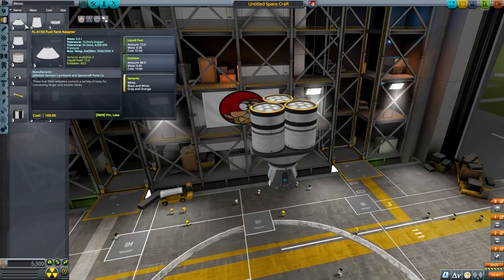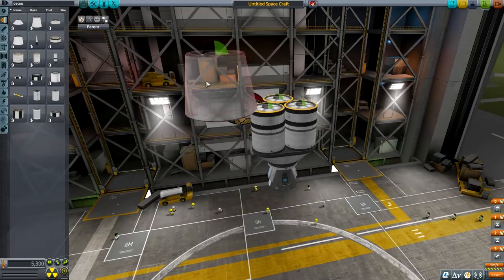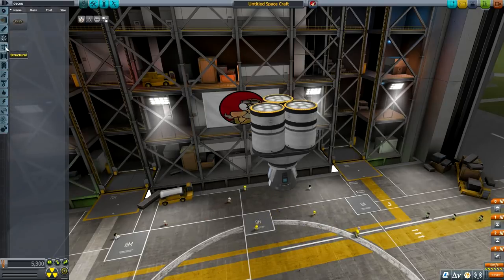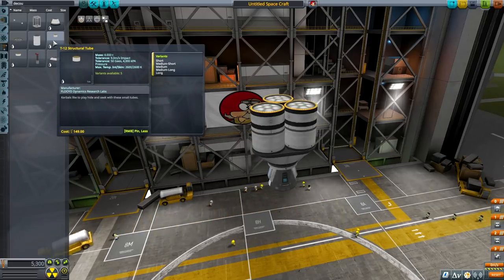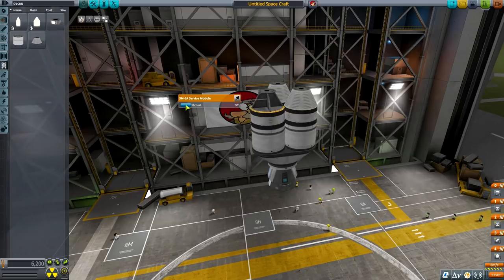So here we go — some tanks. Then we need the tank adapter. Is there no other option? Yeah, that looks amazing. Let's try the structural tube. What the hell is that? Service module — now this looks perfect. I actually might just use this.